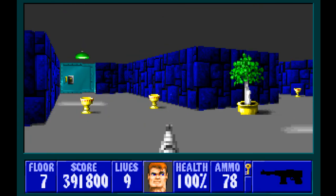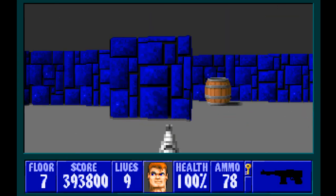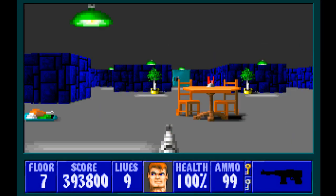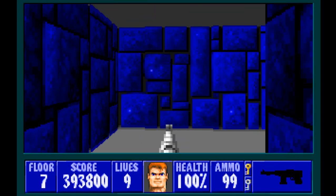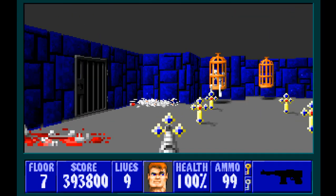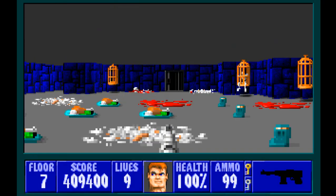Here are some chalices — chalices on all three sides right there. Here's the silver key. The last secret is right here — this leads to a large room with skeletons, crosses, chicken dinners, and some ammo.